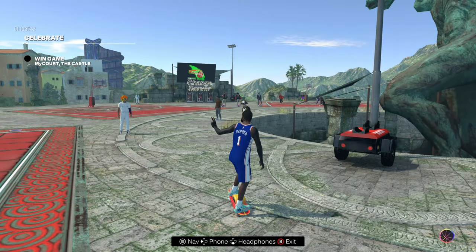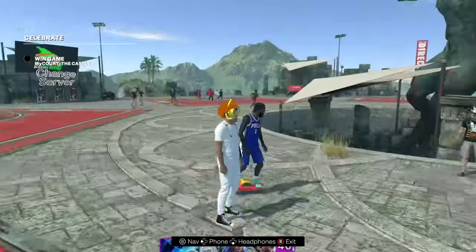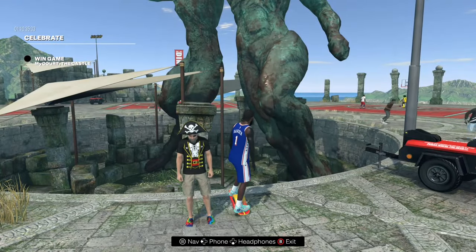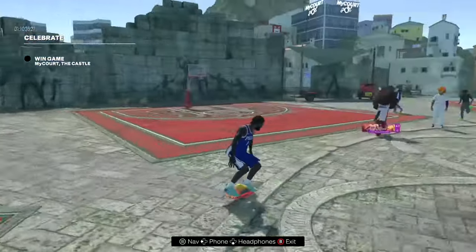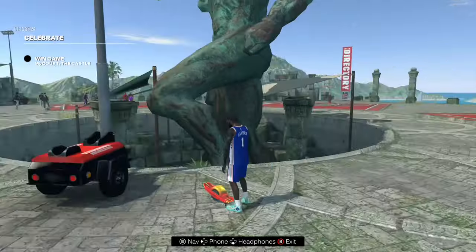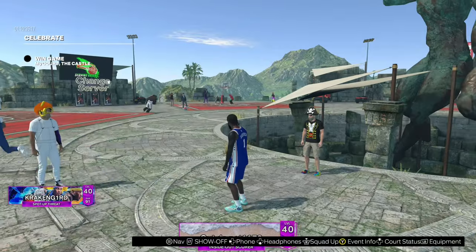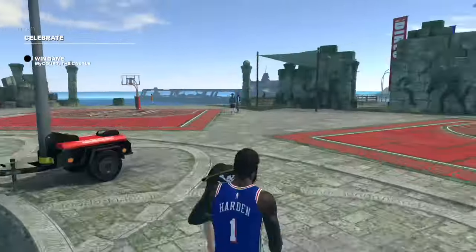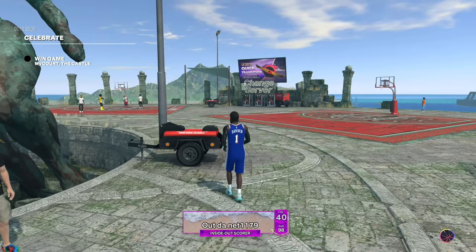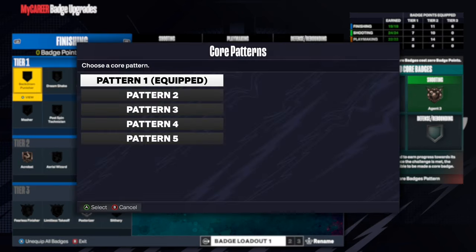Now I'm going to explain what core badge patterns are. To unlock them, go to Deuces and talk to the guy with the hat. You have to fully complete his quest — it involves five virtual rival games in your MyCareer along with several other quests. Once you finish, it gives you the Extender perk and also unlocks core badge patterns. It may be a glitch, but once you unlock one it unlocks all of them. In my badge screen, clicking the left stick says 'switch core badge pattern.'